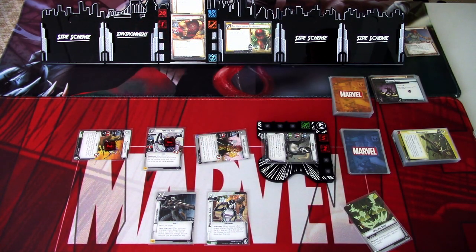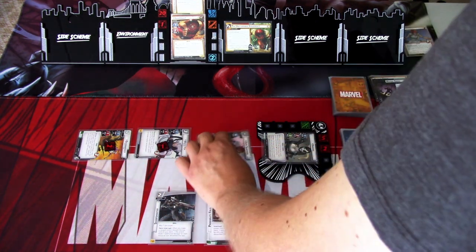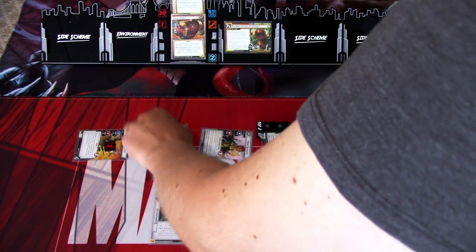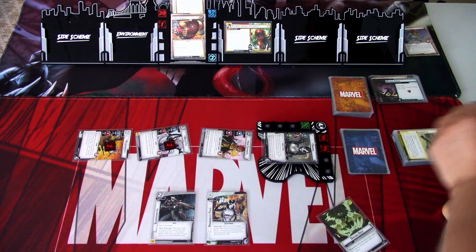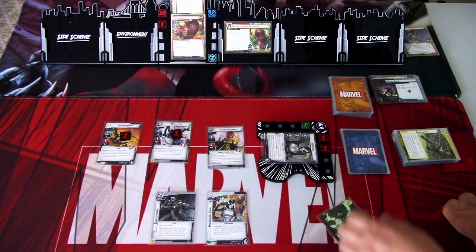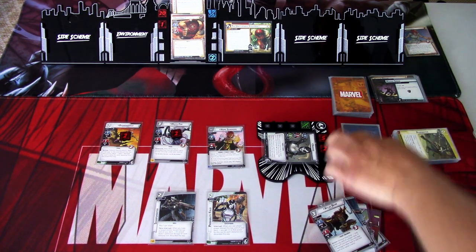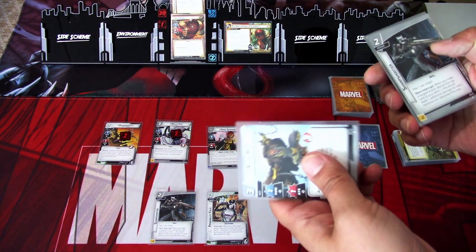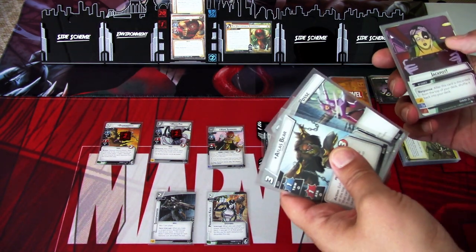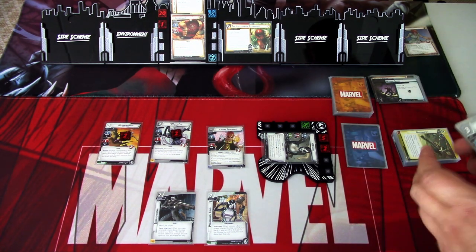Now Juggernaut hits like a truck. I'll use White Fox to hit off the Tough. We ready up and draw one, two, three, four: Atlas Bear, Sharpshooter, Posse, Jackpot, and Digging Deep.